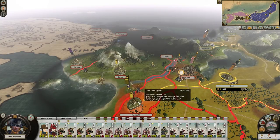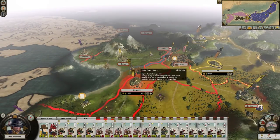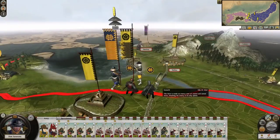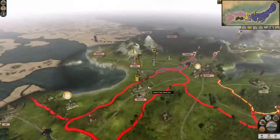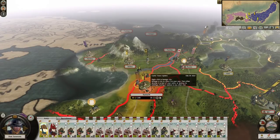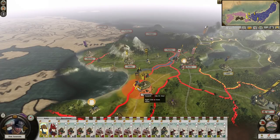Yeah, let's do that. I might fight this, but it might not be auto-resolved. 636 - that's way too many, and it survived as well because of it. And we come to get the town. That was a bad decision. I should have just fought it. I don't know how I lost that many men against an army like that. That's bullshit.